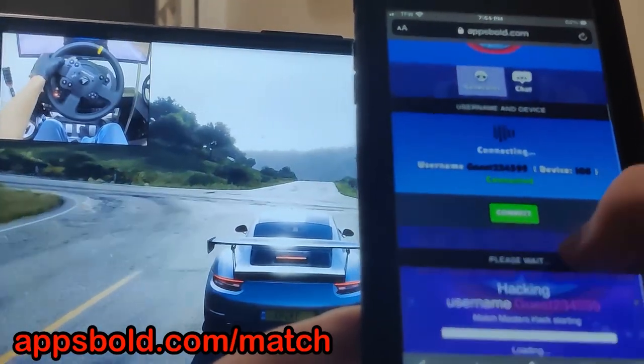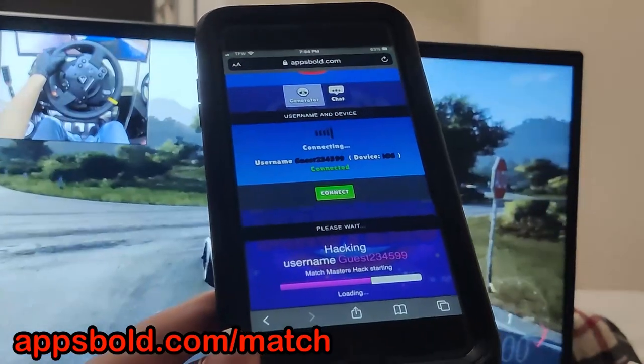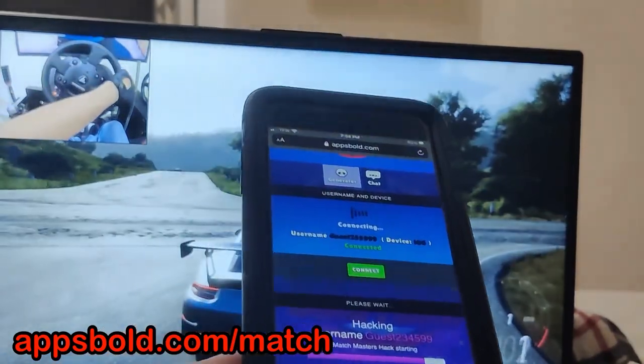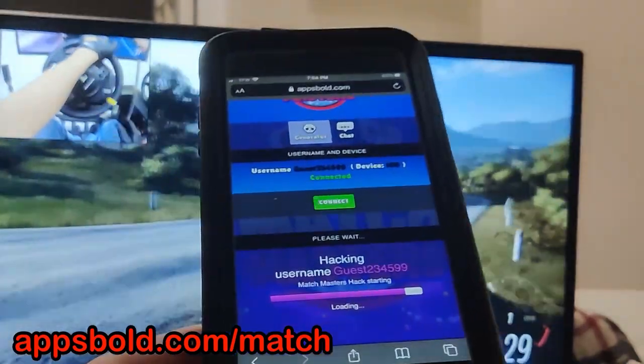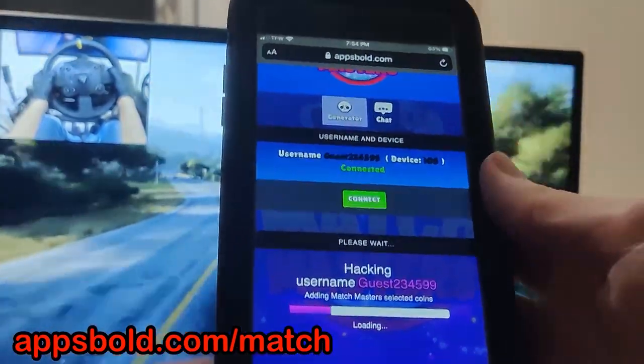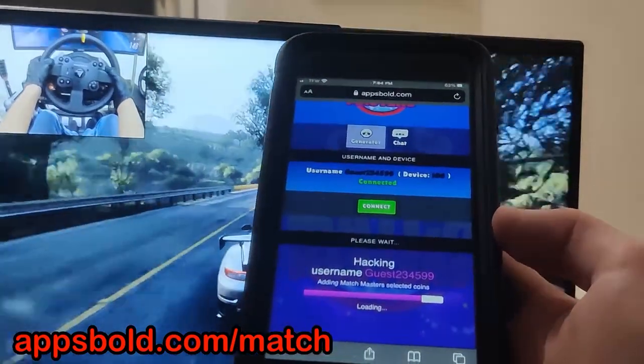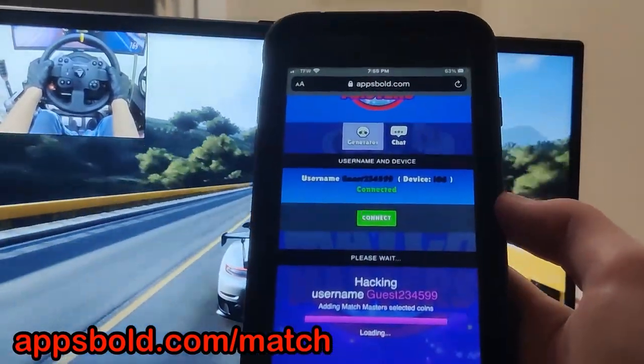Then press Generate. We need to make sure we press this green Connect button, then press Generate. Now as you can see it says 'hacking' — so just let it do its thing. This is usually a pretty quick process, just be patient. Once it is done it's going to add the resources and the coins.